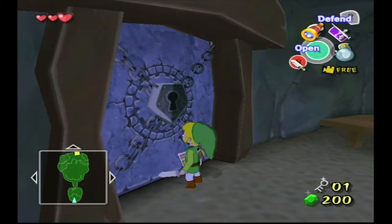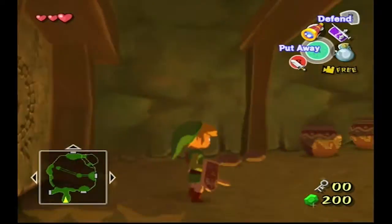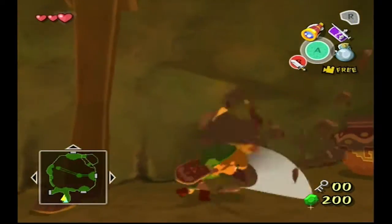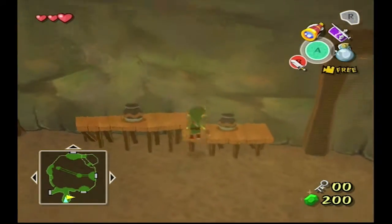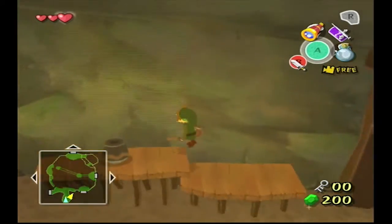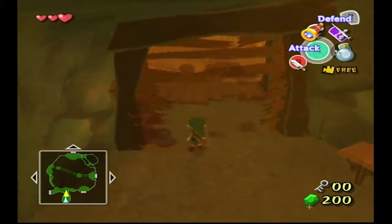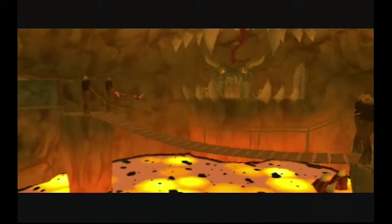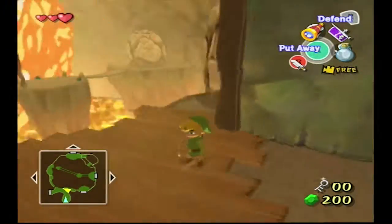We also got in here at the very end of last episode — we got a key, and now we're gonna use it. In here, we see there are some pots over here. We also got a bottle last time. I wonder who actually came up with the 'pots are Link's mortal enemy' joke, or if that's just a general Nintendo fan thing.